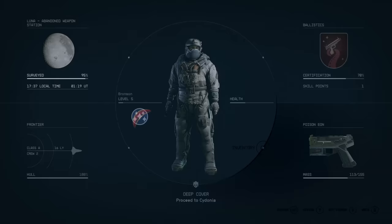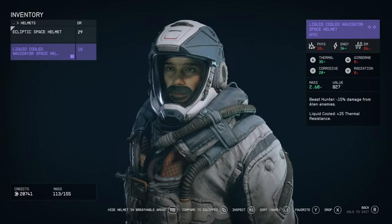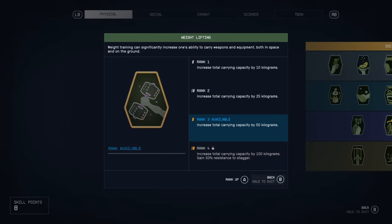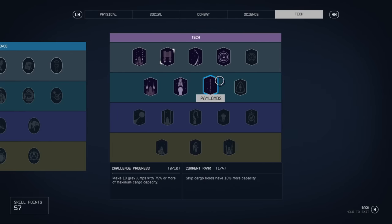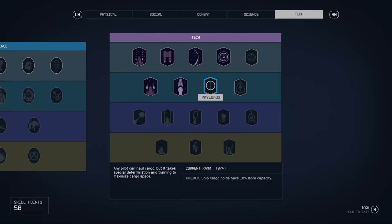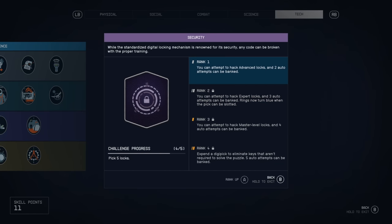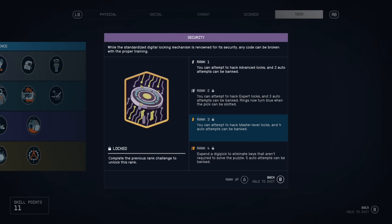One constant annoyance for me at the start was the inventory size — it's frustratingly small at first, you can barely hold anything without getting encumbered — so put a point or two in the weightlifting skill in the physical skill tree. A point in payload in the tech tree is also not a bad idea — that increases your ship's cargo capacity, which in the starting ship is really small. Security in the tech tree is also super useful. It's the game's catch-all for breaking into doors, chests, computers, etc., and it greatly increases the amount of rewards you're getting. It also opens up new options in a lot of missions.